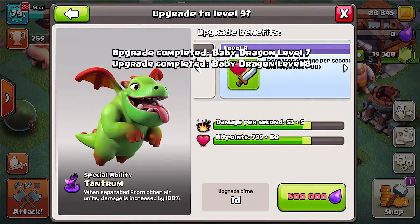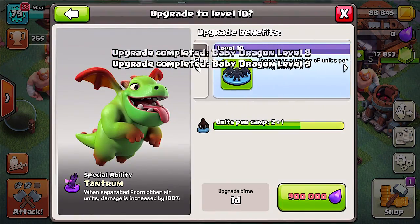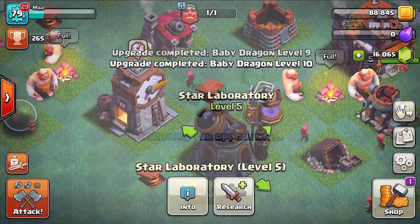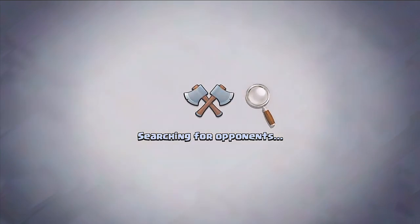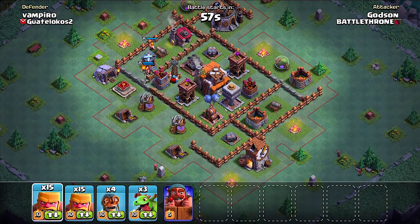I'm not that great of a dragon player — I'm more of a ground player — but I guess you guys will figure that out. We're gonna try and max this thing out and then go into battle. Alright dudes, we're back and we found a player — it's Vampiro. Let's see if we can take this guy out.